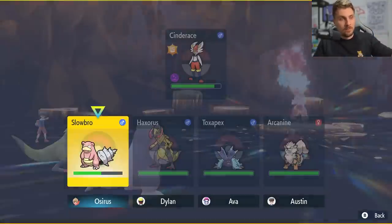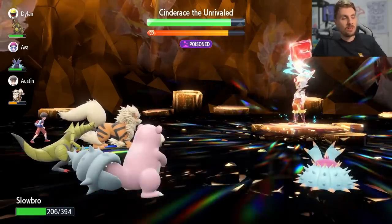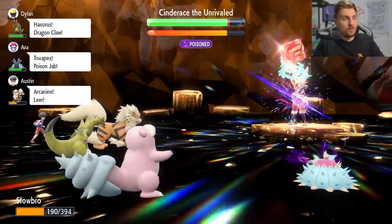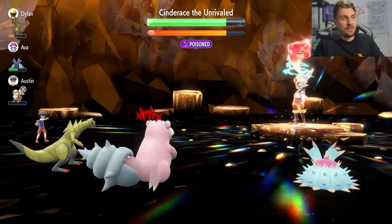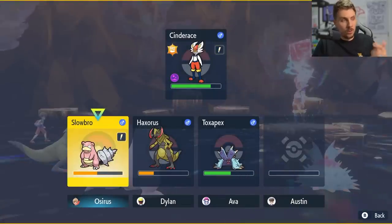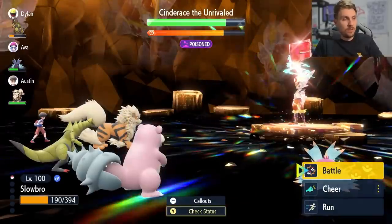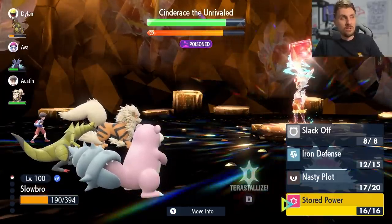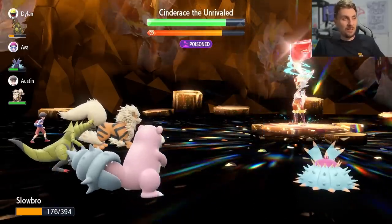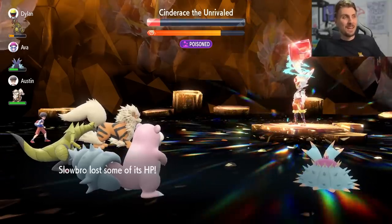Once you've got three Iron Defenses up, go for three Nasty Plots. Once they are set up you are in a good position to launch Stored Power, which is also boosted by the Life Orb. To check your stat boosts and see which stage you're at, press the Y button on the main screen, then click on your Pokemon to see your current stat boosts. We're in good health condition so we can just launch Stored Power and see how much it does.